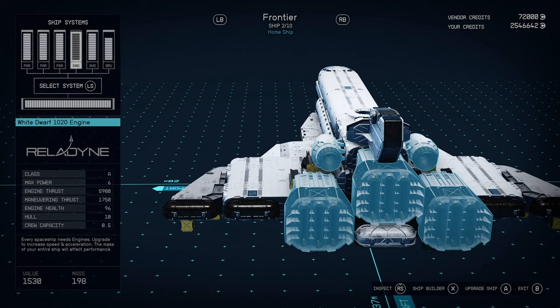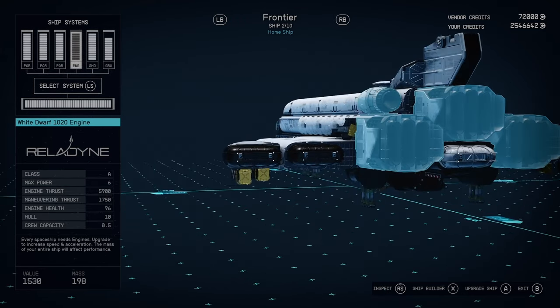So this is a bit of a slower ship — it kind of lumbers along. You've got a lot of mobility though, because you've got a lot of maneuvering thrust. And with the weapons we're going to talk about, you'll see that you'll just mop the floor with all enemy ships.